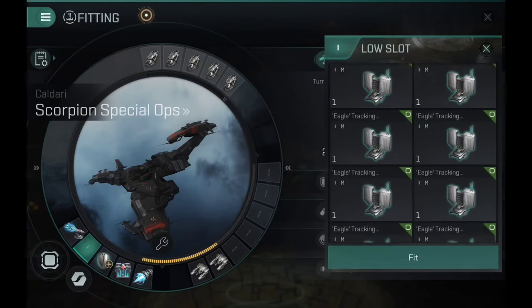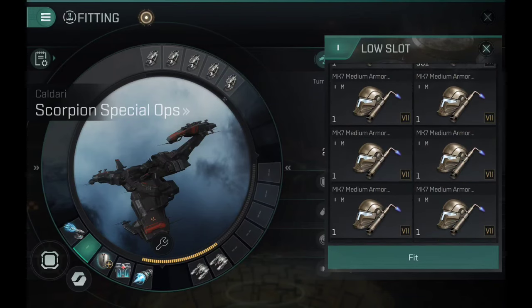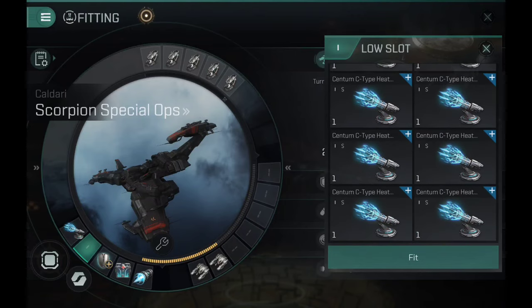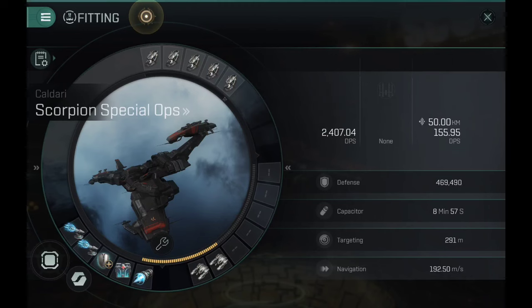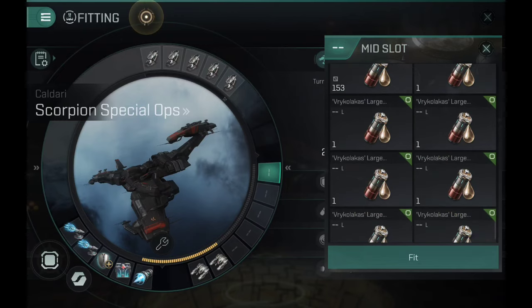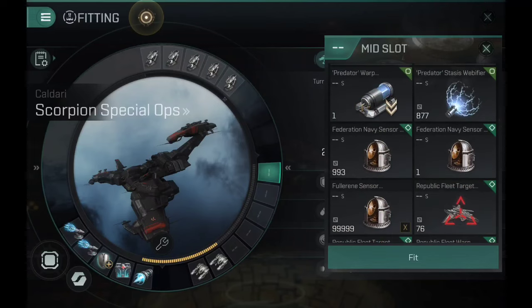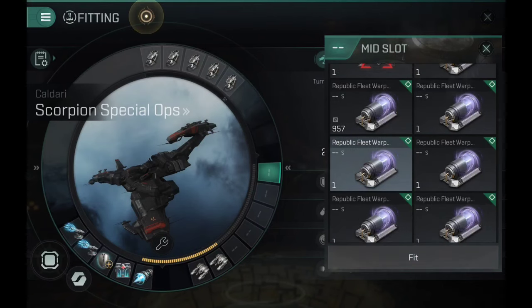Until that happens, normal extenders will do the job just fine. I know my modules are all over the place — I tried to make less of a mess in my hangar but it crashes the game when I try to stack them. I really need to destroy all the modules and respawn them to reduce the scrolling. My fingers actually hurt from scrolling so much — it's hilarious how much stuff I have here.